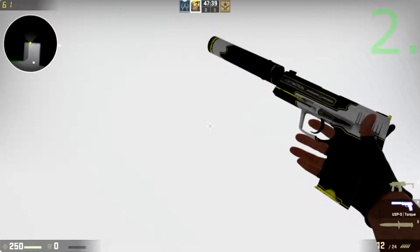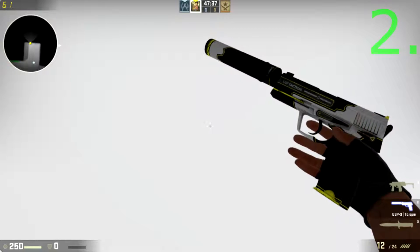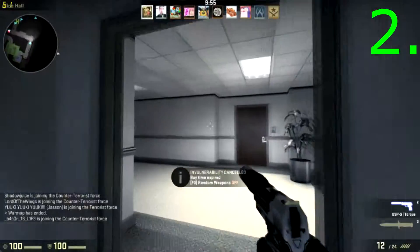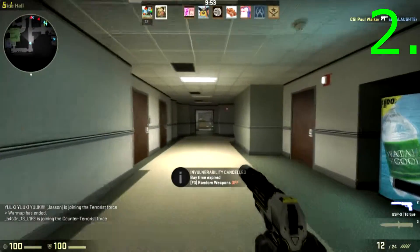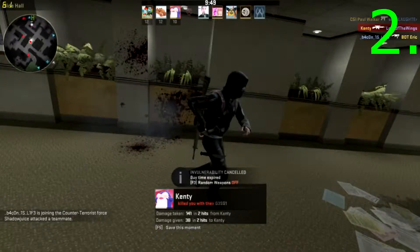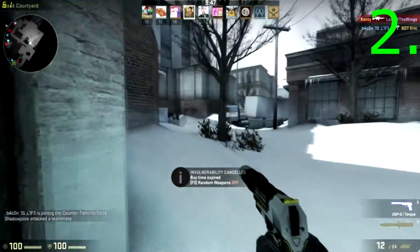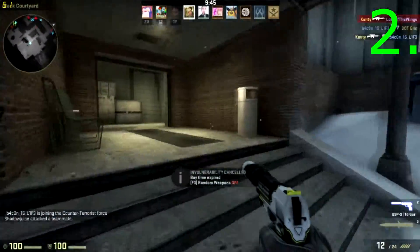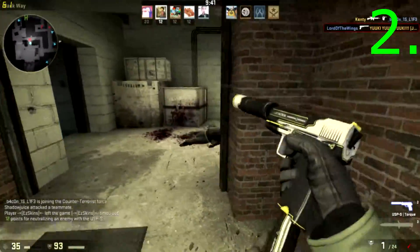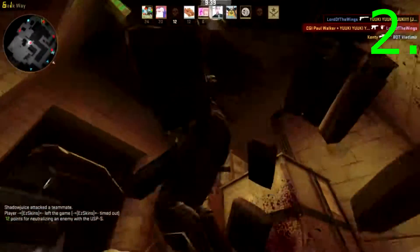Next up at number two we have the USP Torque — I don't know how to correctly say that. For a gun that looks this good for only 47 cents and factory new, it's definitely a good deal. I'm just going to move on to number one because this gameplay happens to be terrible since I'm not great with the USP, but this gun just looks really nice.